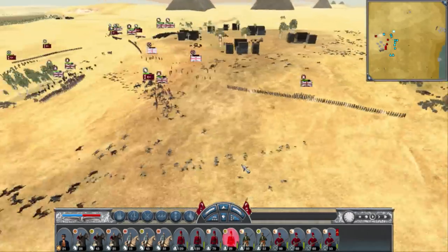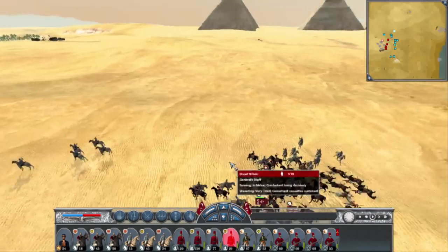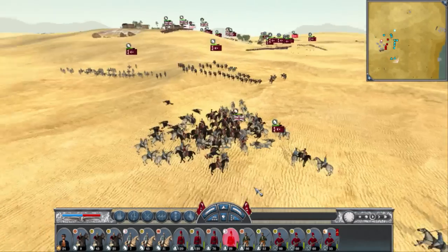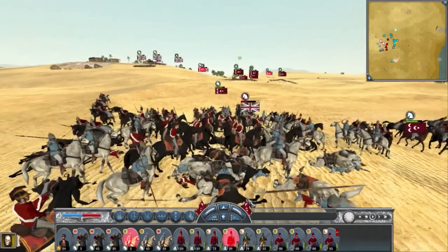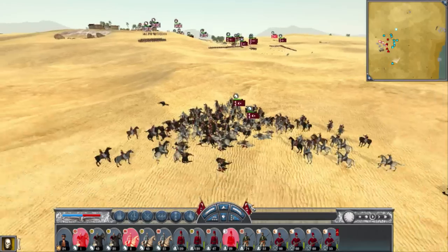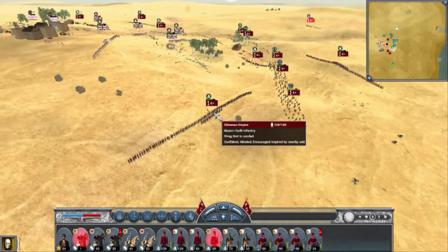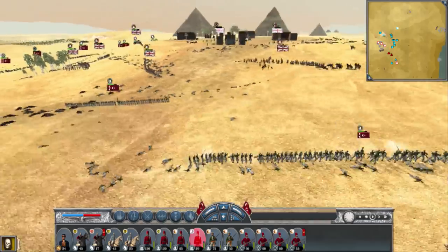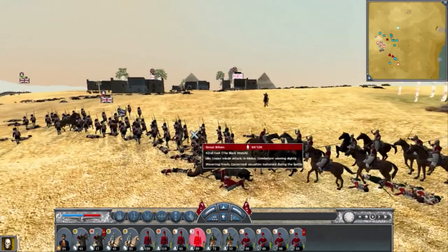I'm going to push up on this flank — I saw some lone riflemen that were unprotected. I set a little trap for my opponent, starting to surround him with cavalry. I killed his general quickly because his general's staff only had four units left. I then took some flanking fire on his ADA foot.